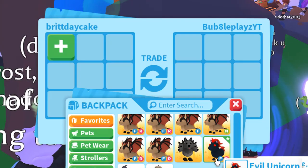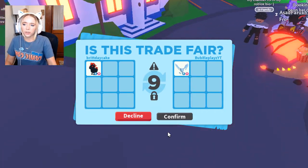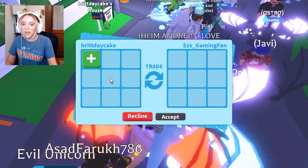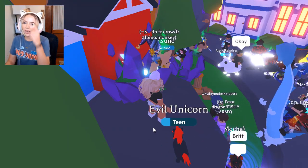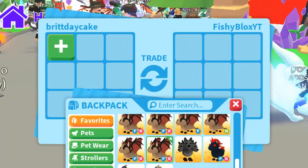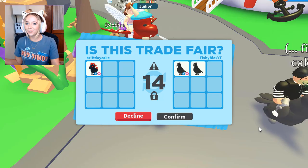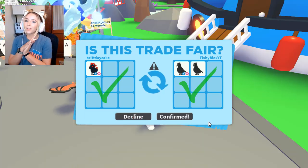We are just gonna take out the evil unicorn and trade it. That guy is just messing with me — he offered the frost for the evil unicorn like he did before with the skelly rex. Fishy Blocks traded me — he put two crows for the evil unicorn. I think he's kind of under, honestly. But since he's my best friend, I'll do it for him. I was completely done trading the evil unicorn, but we're gonna do it for Fishy. We just traded Fishy the evil unicorn.